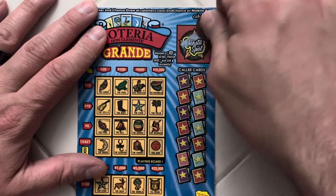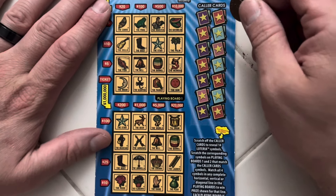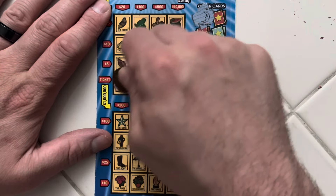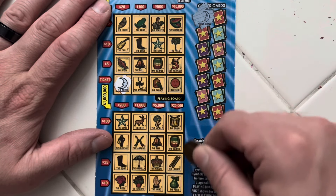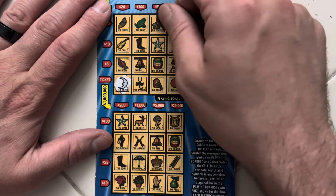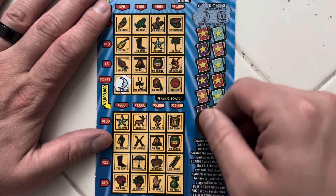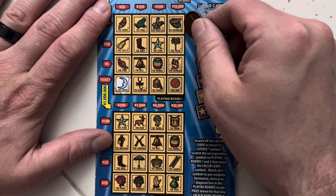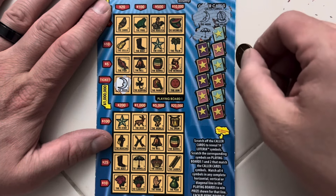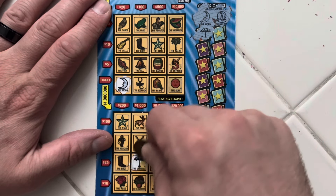Ticket number one, and no Fast $50. Making sure we're all the way in frame — first spot is the moon, there it is. No moon down there. The melon — no melon, got it down here.